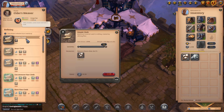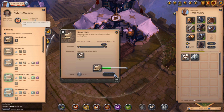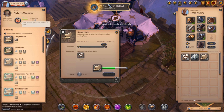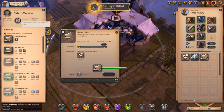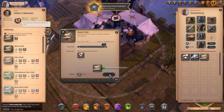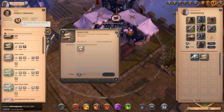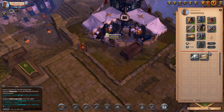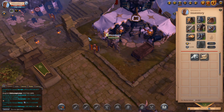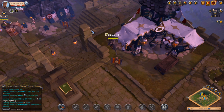It doesn't really matter which plot I go to because you don't pay a fee for refining tier 2s. So we're just going to refine these into cloth to get some beginning XP in refining and start working towards tier 4 refining. Then we'll bring these over to the market and sell them along with a little bit of rocks — hopefully we can get around 20,000 starting silver and go from there.